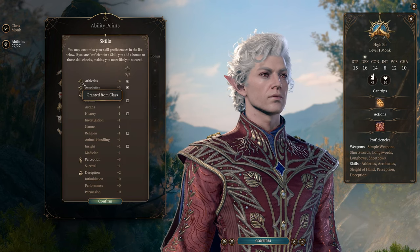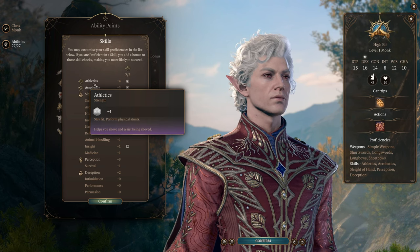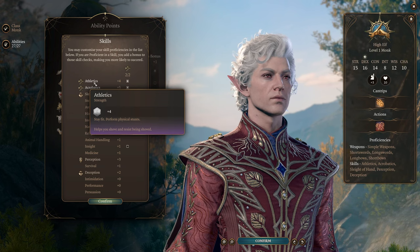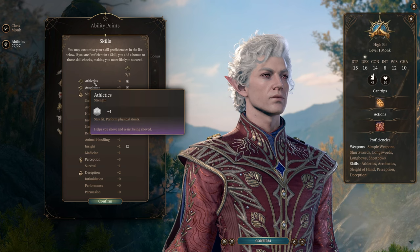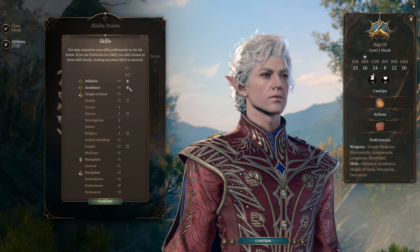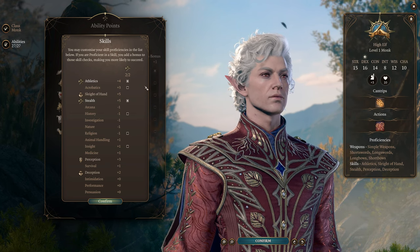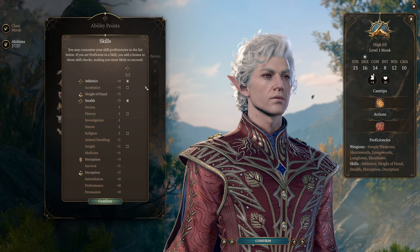For skills, I highly recommend taking Athletics because we are a strength-based character and the ability to push and reposition enemies is incredibly powerful. As a Shadow Monk we can teleport from shadow to shadow, and one of the most fun play patterns is to teleport next to someone and shove them into a pit or off a hill. For our second skill, I highly recommend proficiency in Stealth because we'll be using that a lot. Stealth is also super powerful, making all of your attacks have advantage.